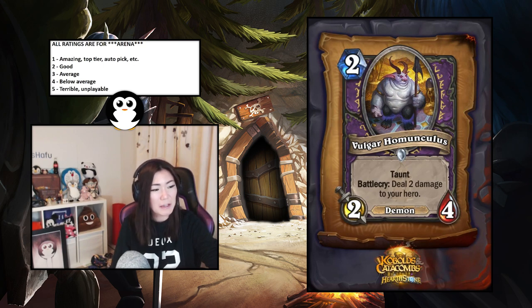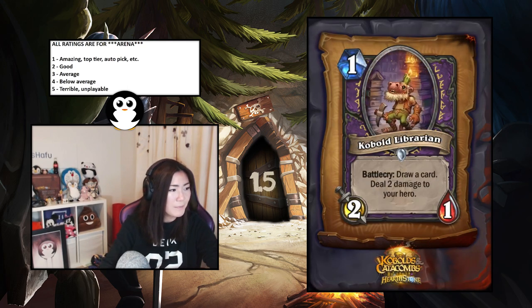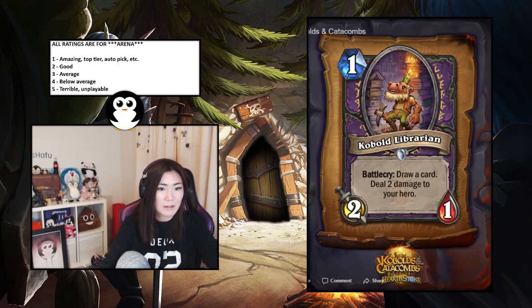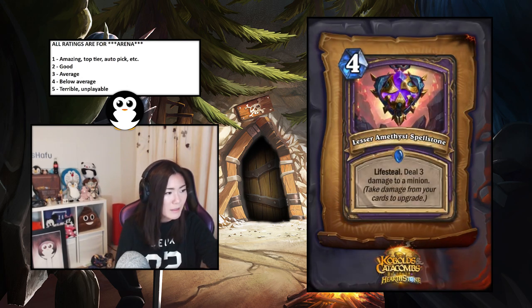Kobold Librarian — one-mana two-one, battlecry: draw a card and deal two damage to your hero. Also a 1.5. The stats are good, the battlecry is insane, and dealing two to your hero is generally fine especially in the early stages of the game.